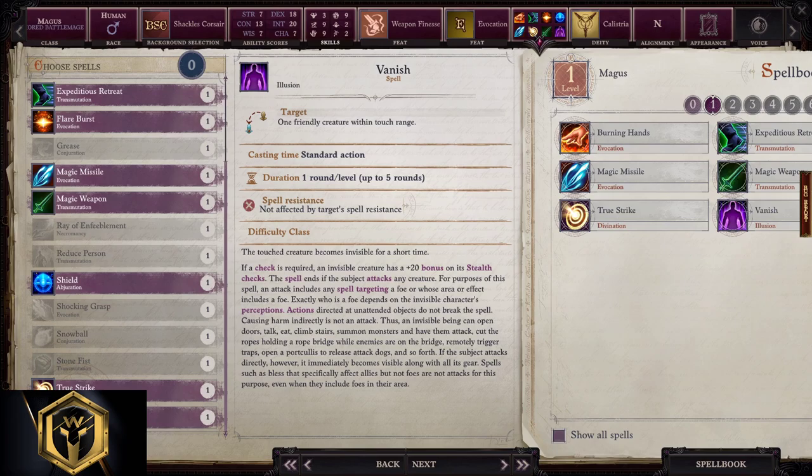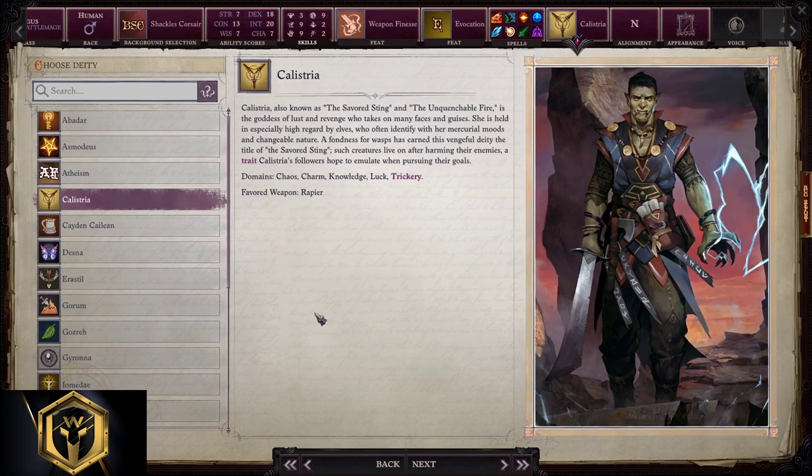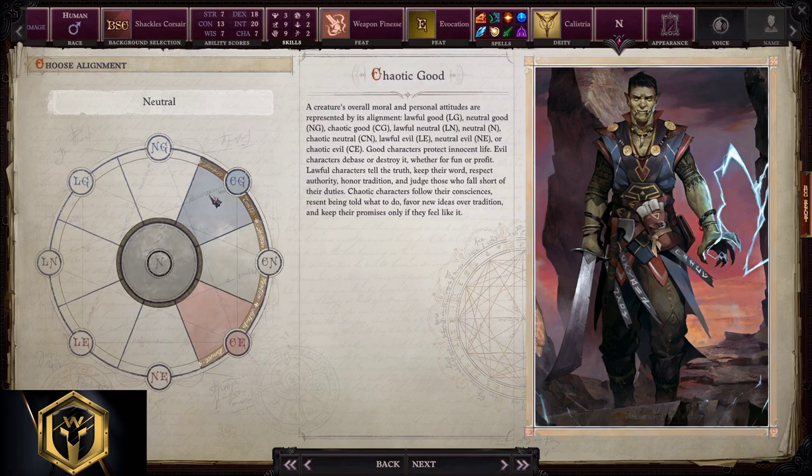This spell will only be useful in the first few levels; after that it becomes useless. Choosing deity: Calistria, Cayden Cailean, Lamashtu, Norgorber, Sarenrae — they're all valid options. Pick what you like the most. Alignment is also completely your choice. For this build, we will pick Calistria because of the rapier.